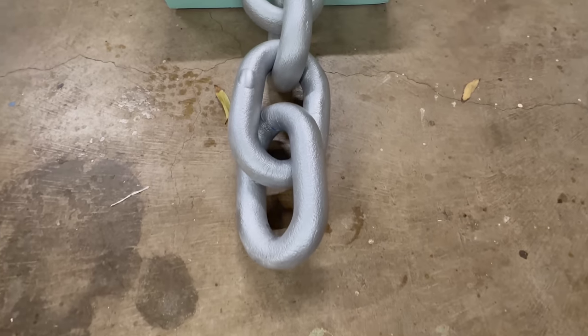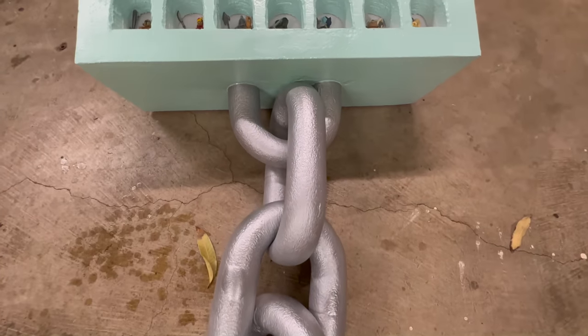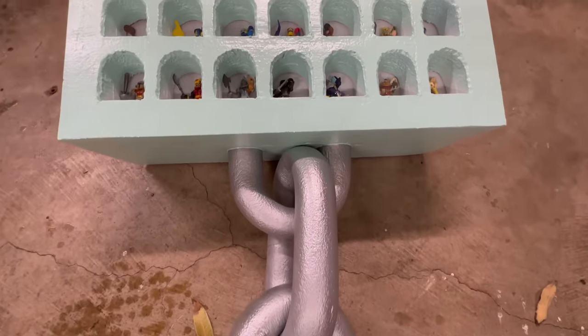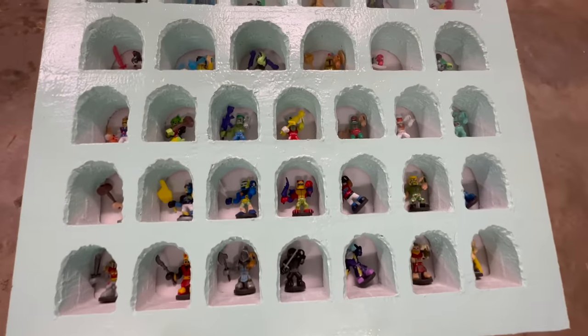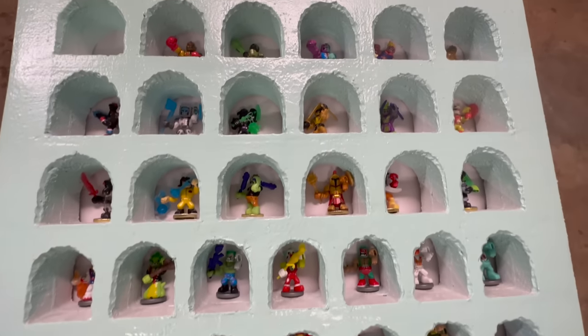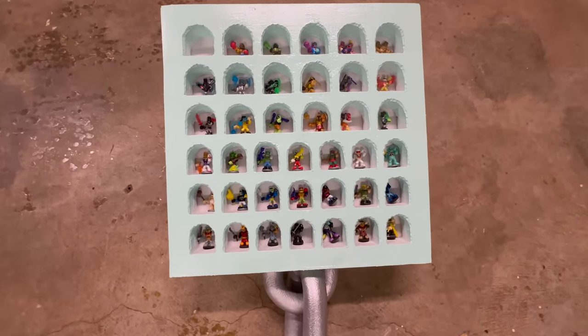This is the Eddie's World End of Year Akato Collection Review. Here's our Series 1 Akato Warriors in our custom display case that we made out of foam and pool noodles. Make sure to check out the video for step-by-step instructions on how to make one for your own collection.